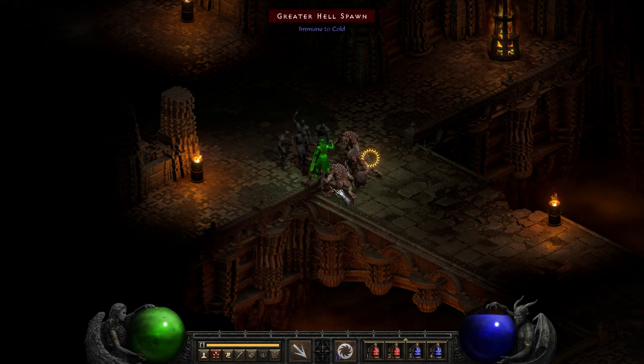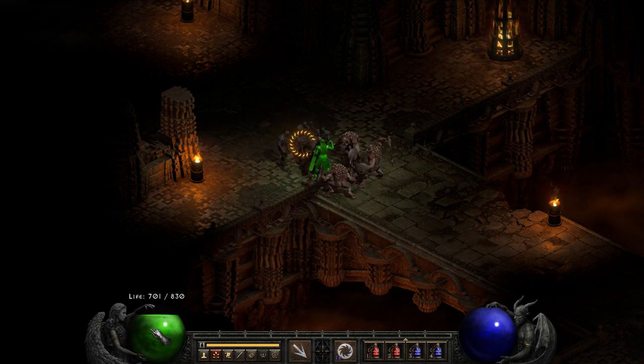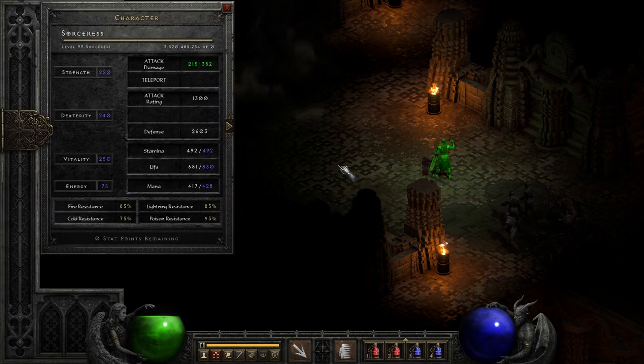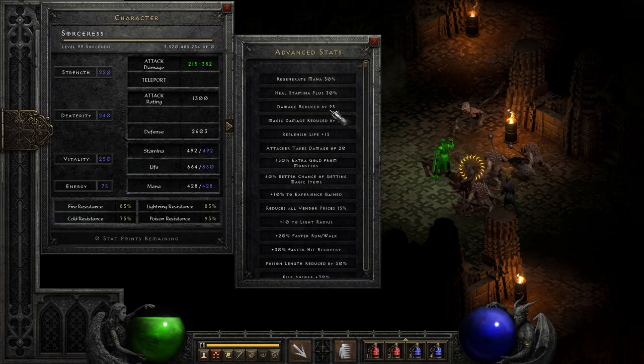Our first enemy is a Greater Hellspot. We're going to be going over this build as we progress down the levels. You may have noticed she's taking almost no damage — she's even poisoned and taking almost no damage. That is because we're sitting at 95% poison resistance. We're also sitting at a huge 95% damage reduction.